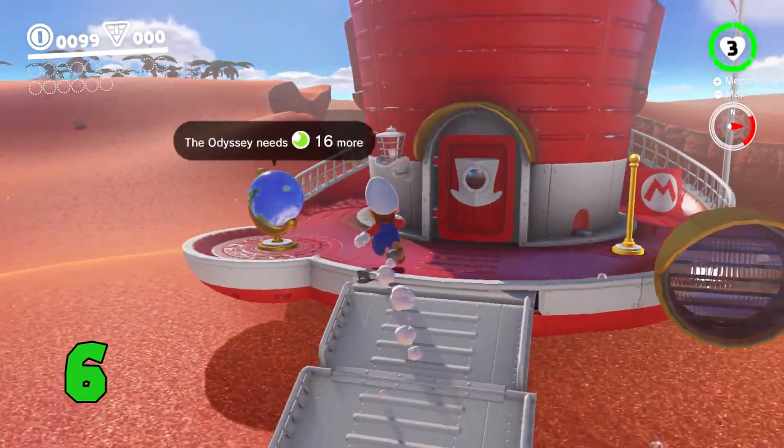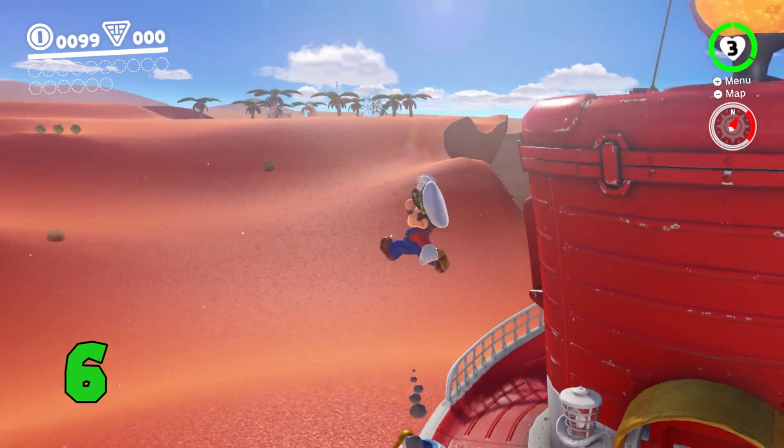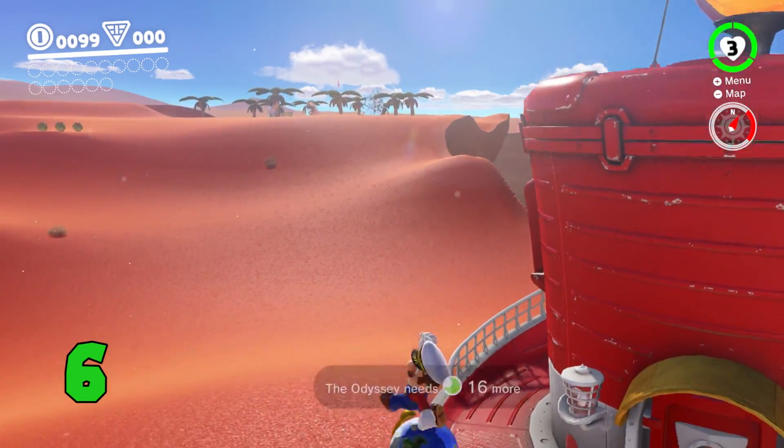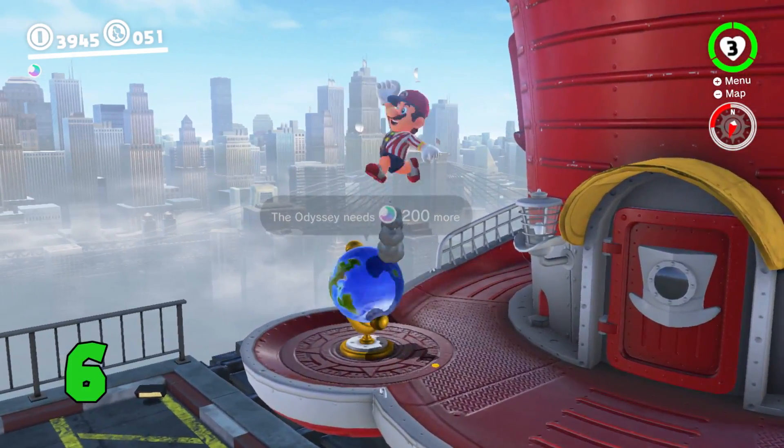If you bounce on the Odyssey's globe, you'll hear a music box version of the Cascade Falls theme. If you do this after completing the main mission in New Donk City, it'll switch to Jump Up Superstar.